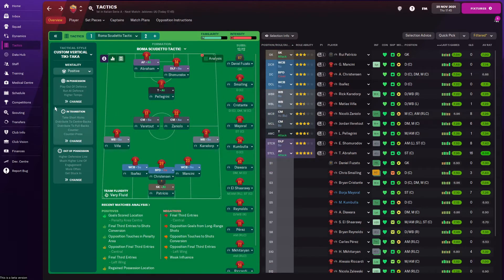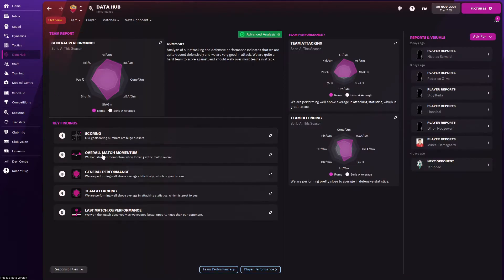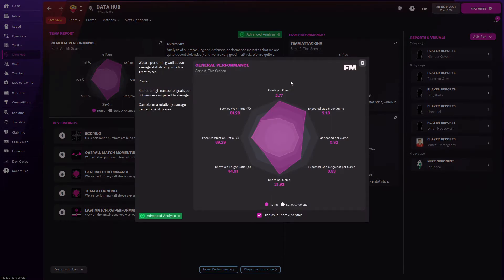I'll show you the general performance from the Data Hub — a new feature in FM22. You can see the grey circle represents the Serie A average. For goals per game and expected goals per game, I'm completely at the maximum. I really score a lot of goals and make a lot of chances. Shots per game at almost 22 — that's just crazy. I don't think I've seen a team be even close to that.